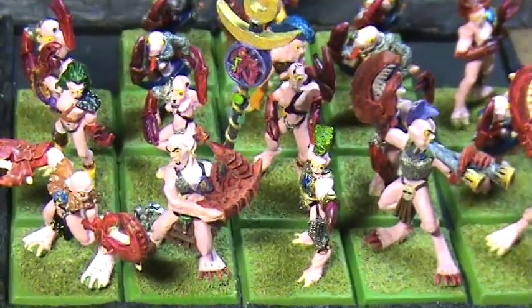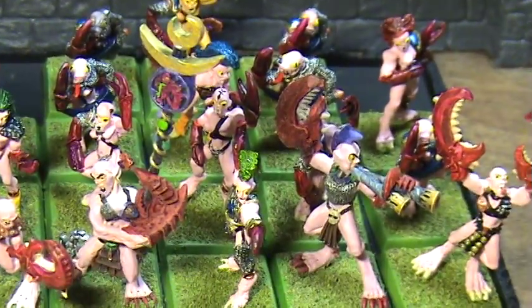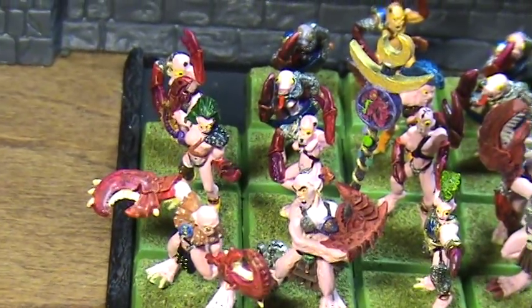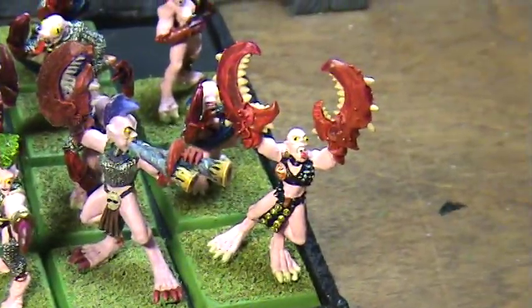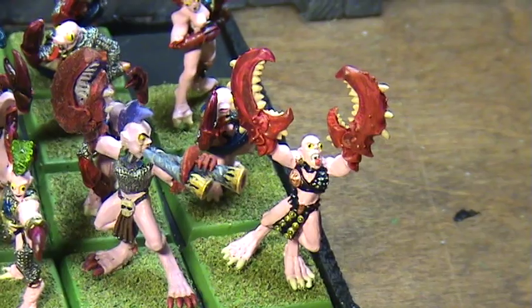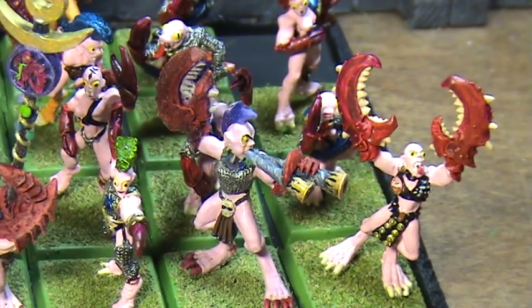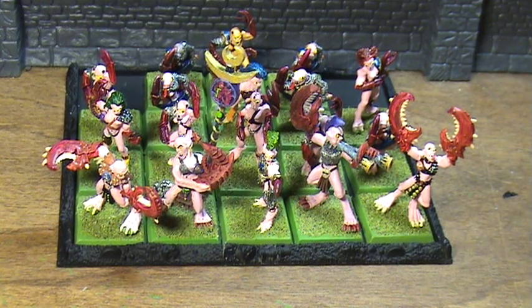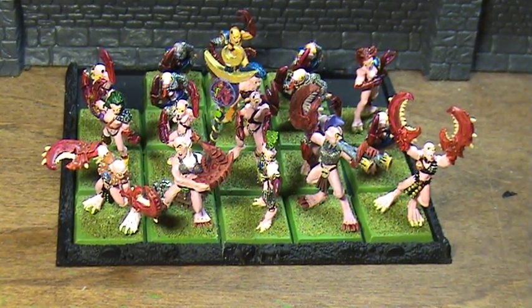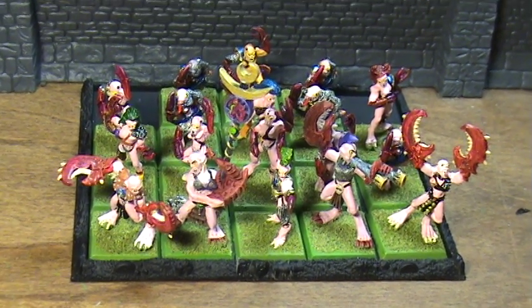These are the older models, the first ones that GW put out, in the back and in the center of the front. They do have some exposed breasts, something they got away from. Then they went to these ones with these huge, comical lobster claw things. Then the models that most people say are the best — and I think I'd have to agree — are the ones that came out with Hordes of Chaos. They went back to having the exposed breasts and they have these kind of stabby, chitinous-looking arms. They went away from the pincers, and you've probably seen the new models in the new Demon book. I've got some of those but I don't have them put together yet.